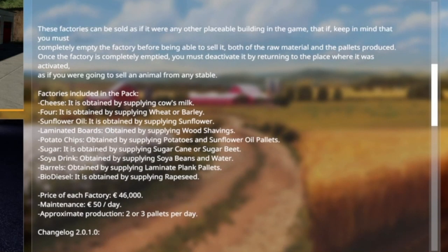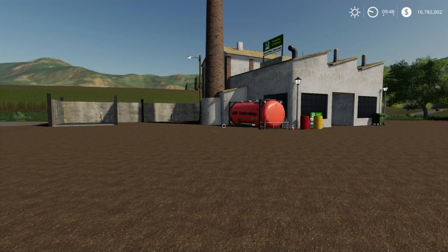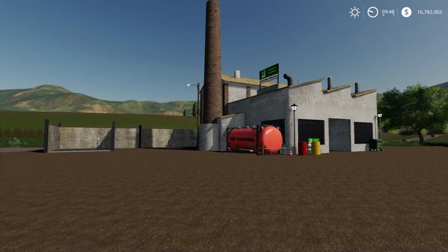Factories in this placeable pack include cheese, flour, sunflower oil, laminated boards, potato chips, sugar, soya drink, barrels, and biodiesel. We're gonna be looking at biodiesel today, so let's jump over into it and take a look.